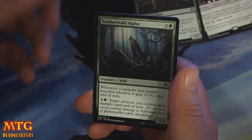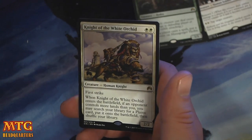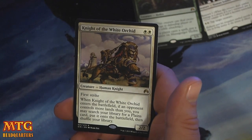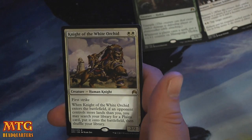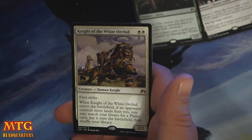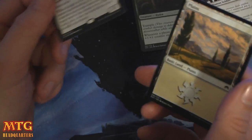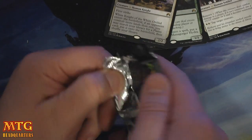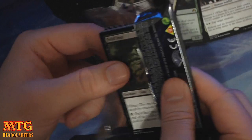Chief of the Foundry. Summer World Alpha. Blessed Spirits. And our third rare is Knight of the White Orchid — double white for a 2/2. This is very good — 2/2 with first strike, basically a white knight. When it enters the battlefield, if an opponent controls more land than you, you may search your library for a Plains card and put it on the battlefield untapped. So you want to play that before you play your land drop — on the draw, definitely, or if you're behind on land.